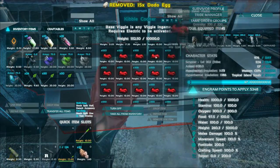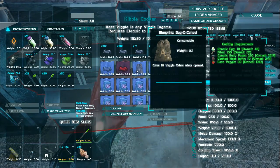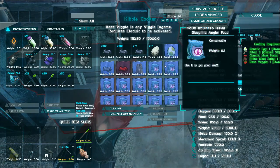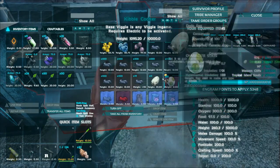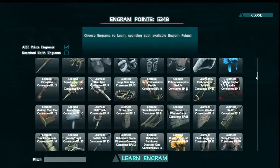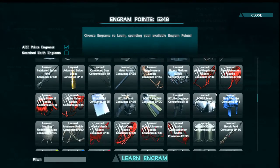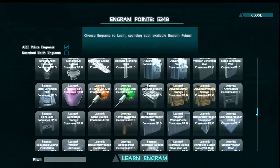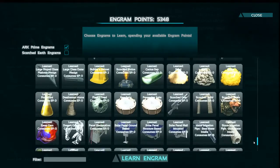Everything got reordered again in here - that's nice, whenever this mod updates there's something new. Bag of cakes - gives 10 veggie cakes when opened, we could do that. There's some more kibbles added. Still unlearned engrams in here, we need a button for that. There's the Stargate stuff. Looks okay overall.